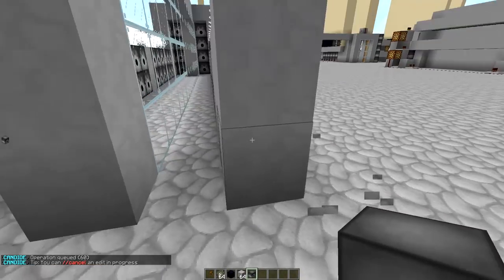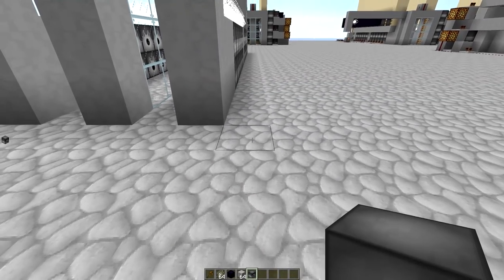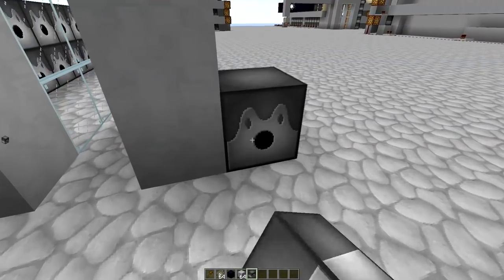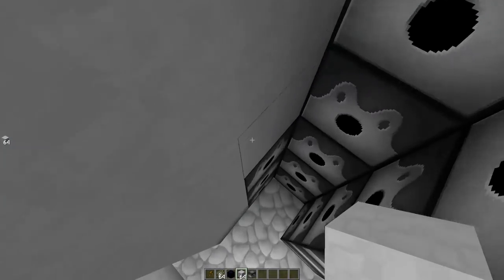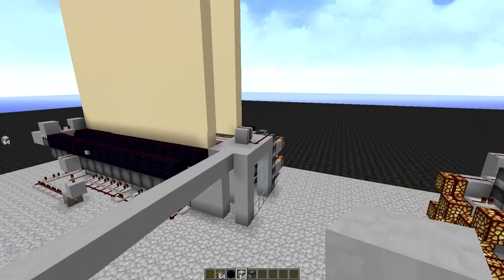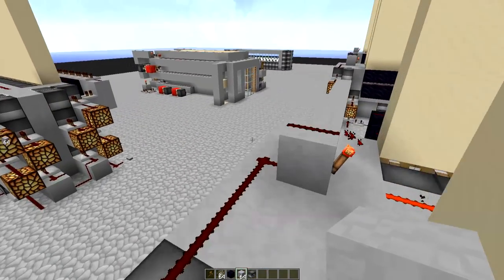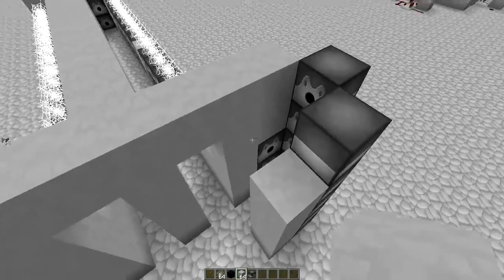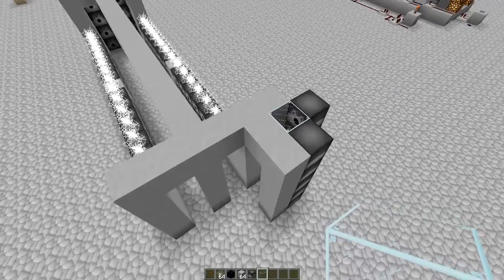Now we can start figuring out the other booster. Some people like to go one further away and arrange it differently, but I like to keep it simple. The only issue is that you can't have two pistons or two dispensers right there, because it will detect the block underneath and mess with the dispensers. This amount of TNT should be enough unless you want to shoot extremely far. We're going to put a simple glass on top of this again.